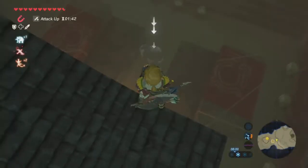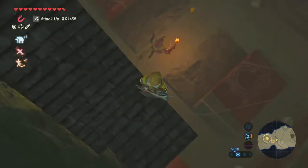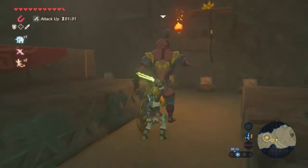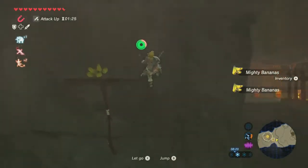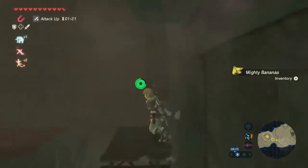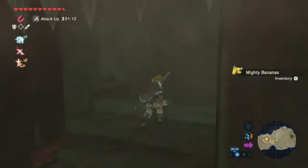Hold a Mighty Banana and throw it far. Barter mentioned that the Yiga Clan love bananas, so we go up behind and sneak strike. Sneak strikes kill enemies instantaneously — you're pretty good, meaning you're safe, if you can get a sneak strike off.